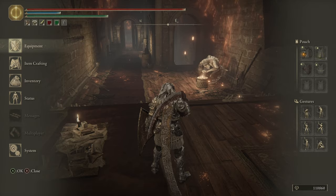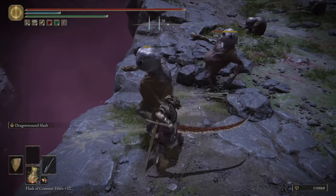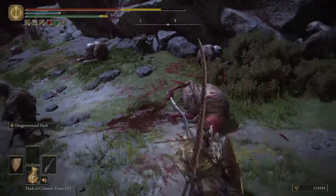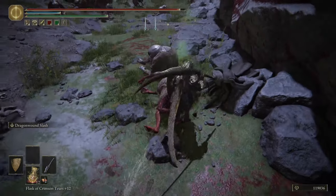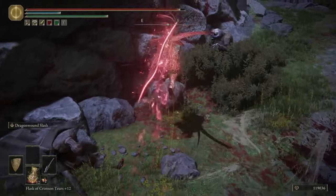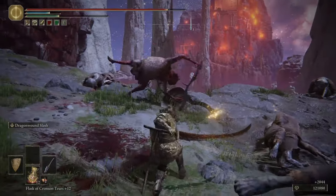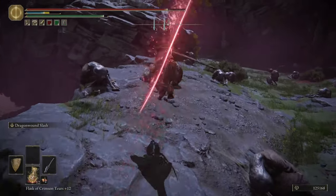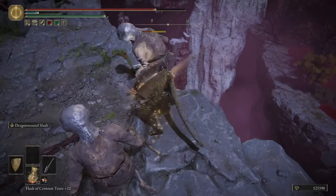Let's test it out against something that bleeds to see how many attacks it takes and how much bleed damage it does. Backstab damage looks like full health — pretty good. The L2 also does full damage. With my special ability I'm getting 989 damage, which is actually less than what I had on the Uchigatana, so it's not as powerful in that regard.